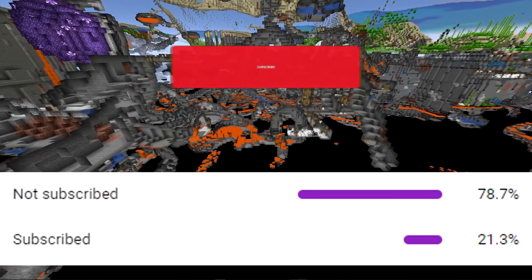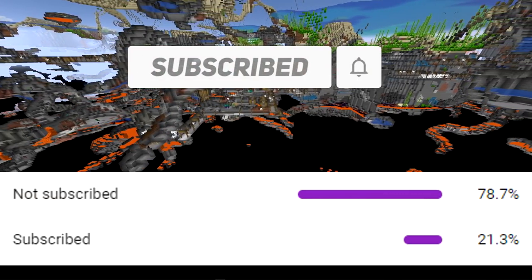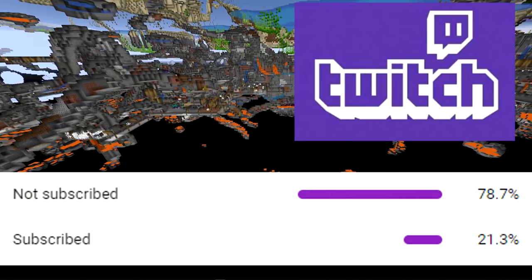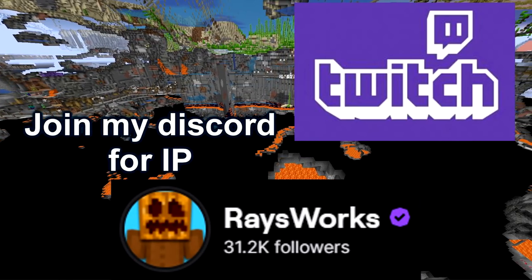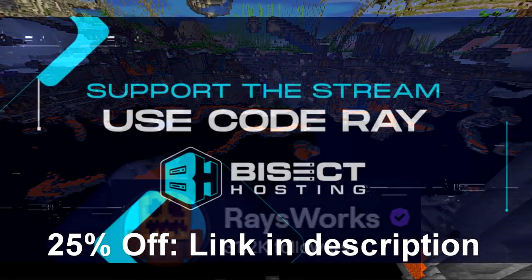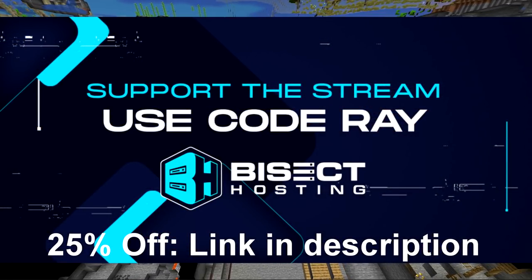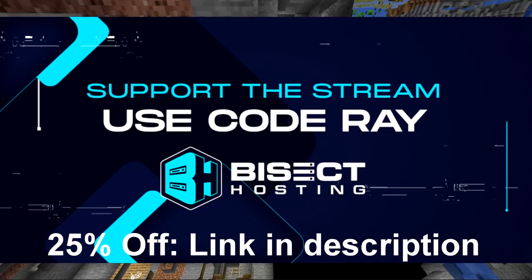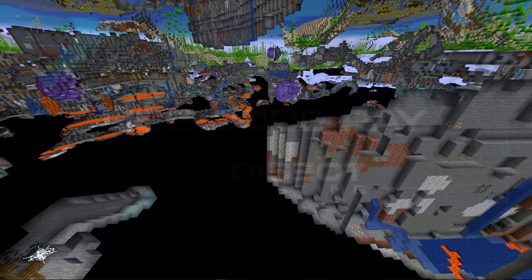If you enjoyed learning about the newest things in 1.17 as well as cool things you can do with these new features, make sure you're subscribed and have the bell turned on. After watching, head over to my Twitch stream where we'll be playing with the newest features. Big thanks to Bisect Hosting for providing this amazing testing world. You can get 25% off by using the code Ray or the link down in the description.